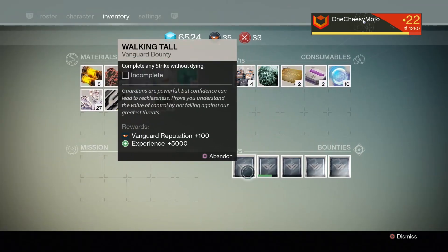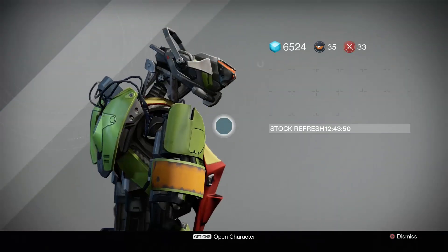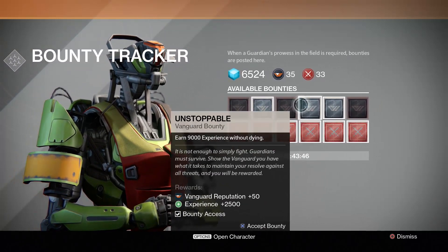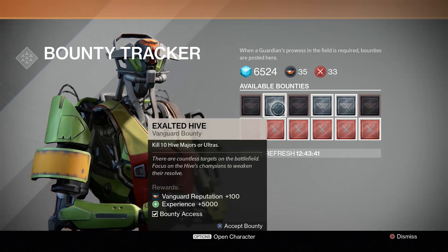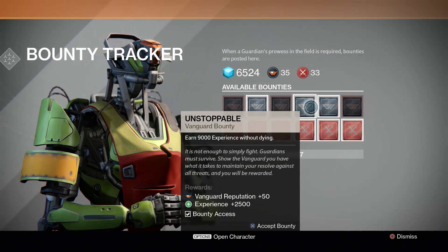Kill 10 Hive majors - they're actually all pretty easy to do. I'm so tempted. Which one would be the easiest? It's either earn 9000 experience or kill 10 Hive majors or ultras. This one might be a little tough because it says without dying.